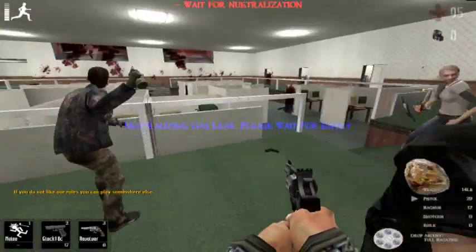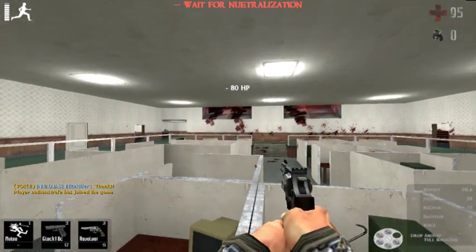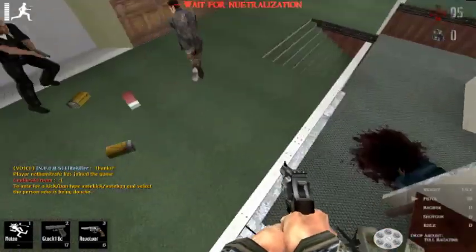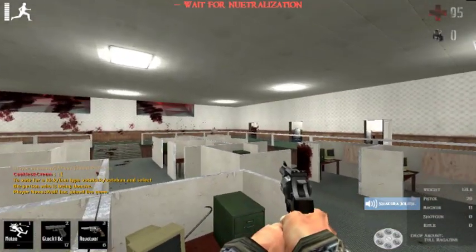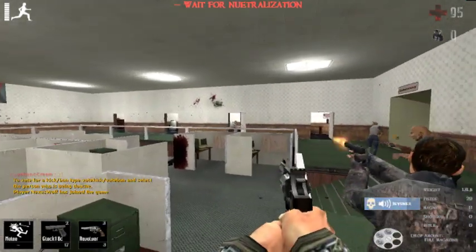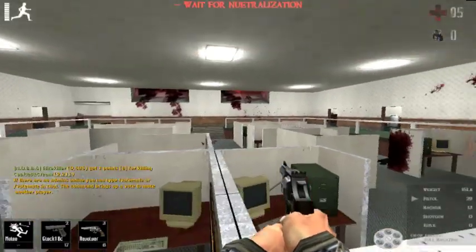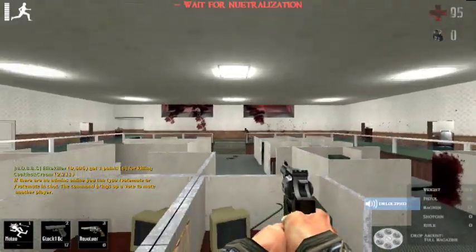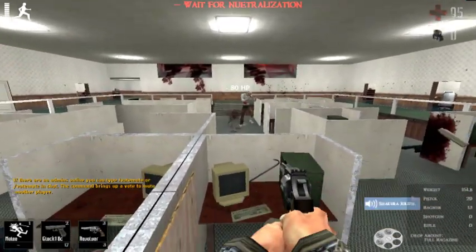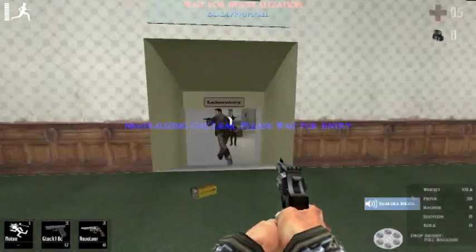There are at least two ways that you can defend this area. Right now we're holding off until the neutralization procedure goes off so that the doors will open to the next area. You can either hold off in the cubicles like I'm doing right here, or you could start barricading all the doors inside the laboratory with barricade hammers and hold them off from inside. If you have a decent-sized team, I would recommend holding it off from the outside.